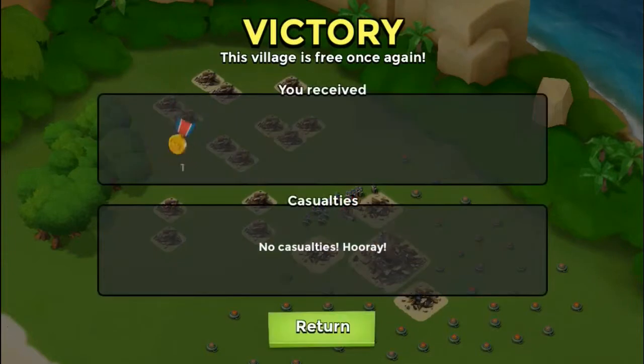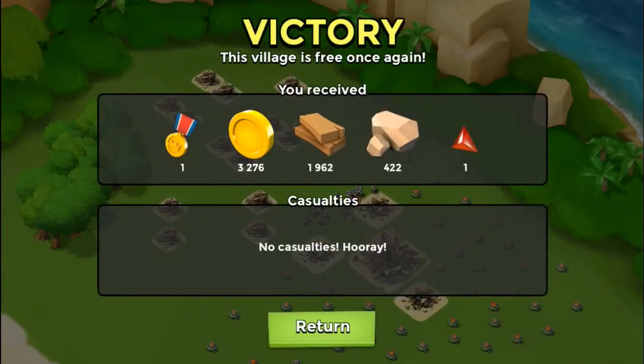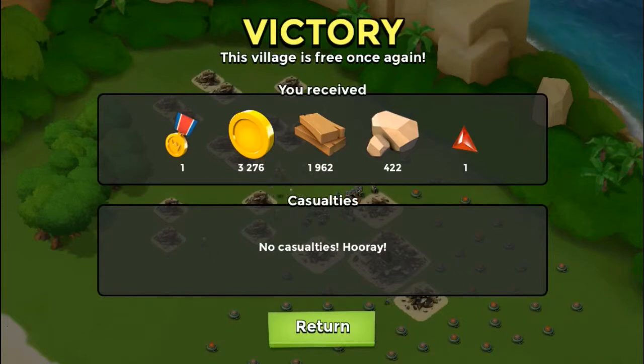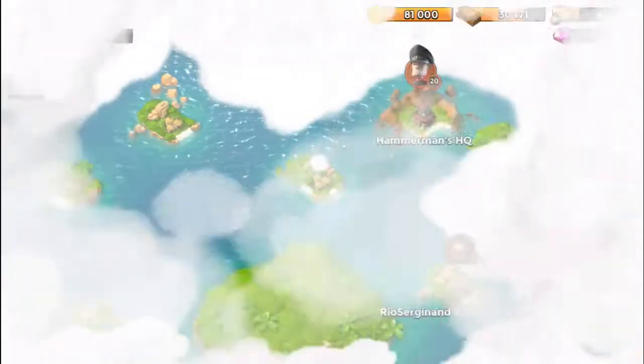Looks like we got some sort of gem — we got metal, 3,200 gold, about 1,900 wood, 422 stone, and a magma fragment. Coolio! Some cool stuff right there, and no casualties. Hooray! Pretty good stuff.